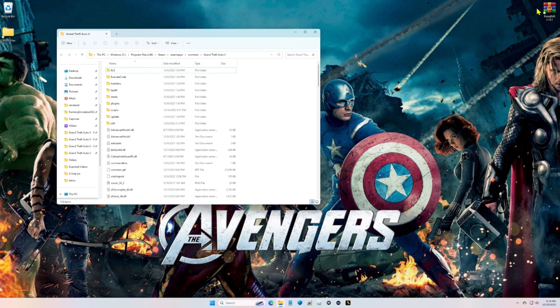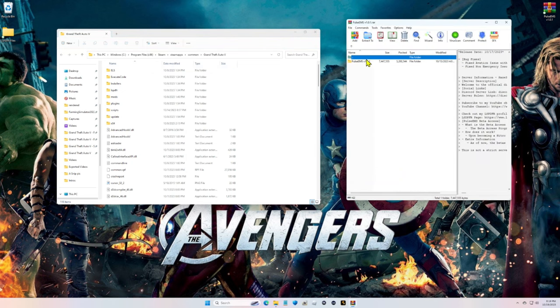Open up your main directory, open up your Pulse EMS WinRAR, and double click on the folder inside the WinRAR. Double click on the GTA5 folder inside the WinRAR and grab the LSPDFR and Plugins folders. Pull them into your main directory like this and drop them in. Now let's go back in our WinRAR and open up the required content - we have to install this.